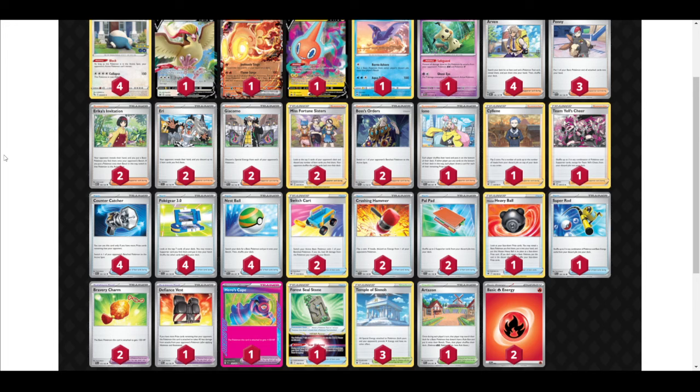We see Defiance Vest, which means you take 40 less damage — most useful on Mimikyu or Snorlax. So if you have a Pokémon only hitting 40 damage or less, that's not enough because Defiance Vest will trigger. They also have a way to mill you two cards. So if you're wondering about using Iono to buy yourself extra time, make sure you do Iono. Don't end your turn with two cards in deck. They also have Misfortune Sisters, which will mill items, so make sure you have at least three non-item cards in your deck.